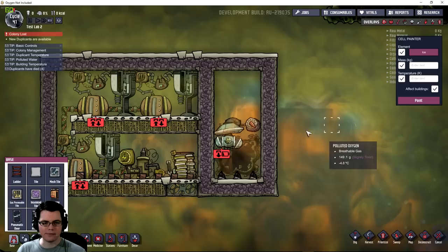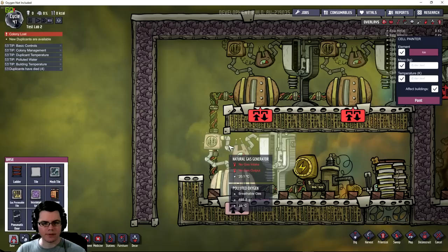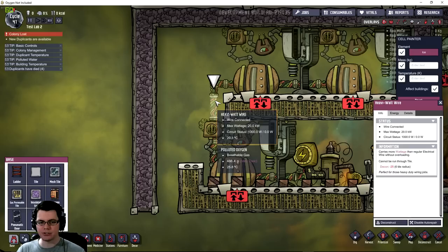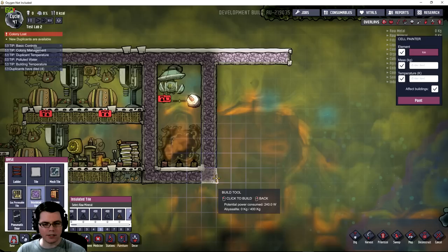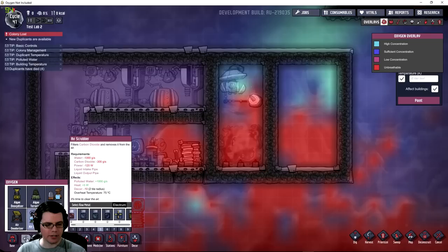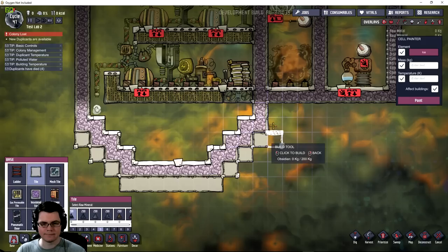My goal is to bring the heavy watt wire out the bottom and create a liquid lock so the hot gas doesn't escape the chamber, while still allowing the heavy watt wire to be used elsewhere in the base. Somewhere over here, I'll also contain all the carbon dioxide being kicked out — so I'll throw a little air scrubber in there, again made of gold amalgam, and an atmospheric switch of the same material.